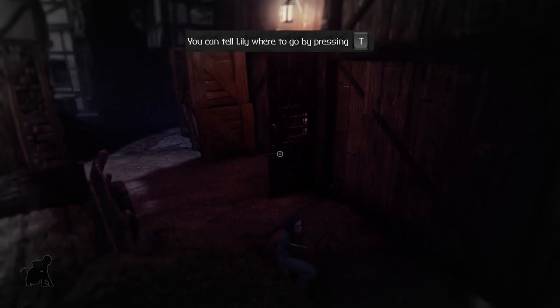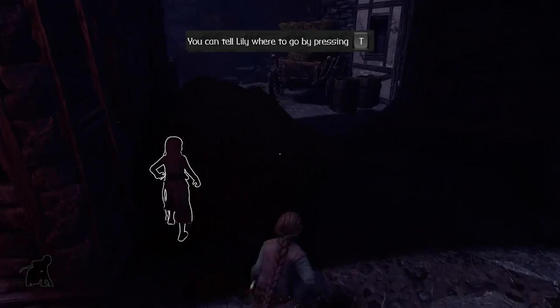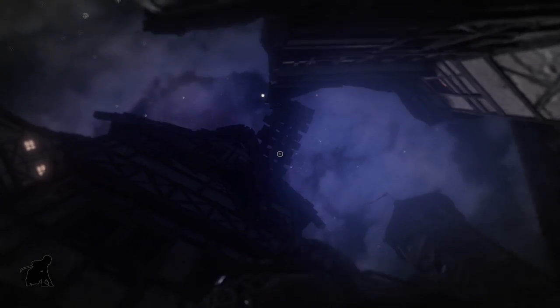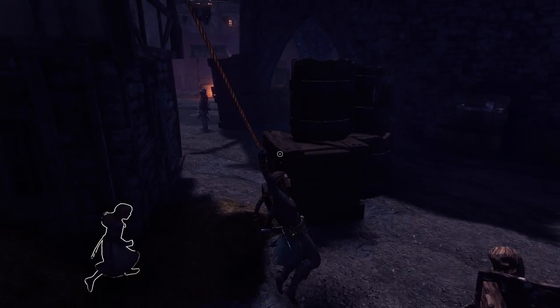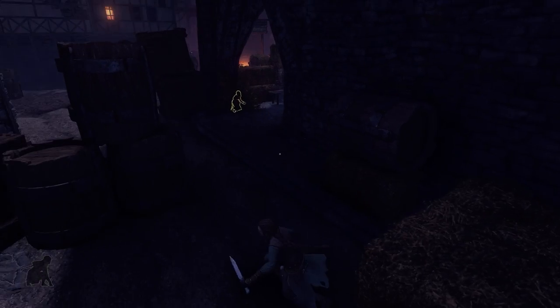I'm just trying to take a look around. That guy's not looking over here, so Lily, we're just going to go ahead and move. There are going to be guys over here, I assume. Oh, there's a chest right there too. That's not a chest — that's a barrel. Never mind, I thought it was a chest. I was getting excited finding loot and stuff. Nope, just a barrel.